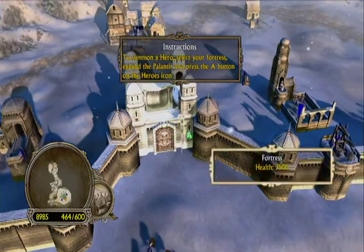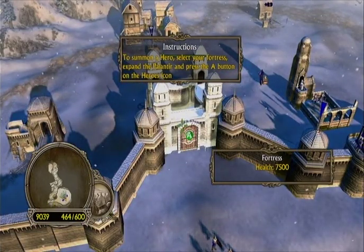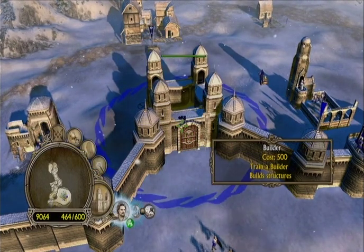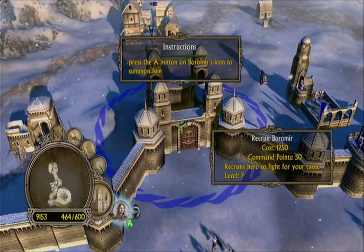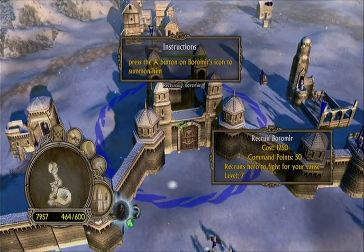Select the fortress with the left stick. Press A, hold right trigger, right on D-pad — Heroes. Press A to recruit Boromir. There we go — recruiting Lord Boromir. Release the right trigger.